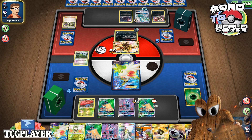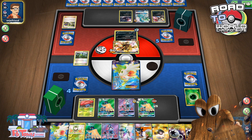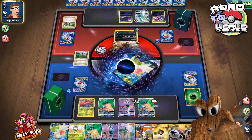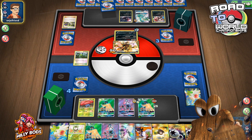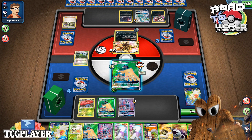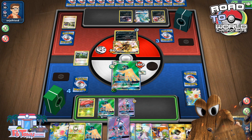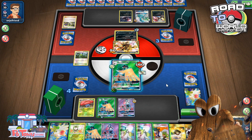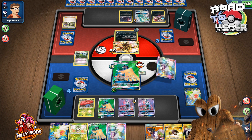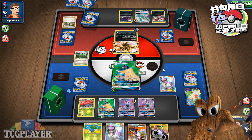He's definitely taking a while each turn. We just see a knockout, so his hand must be really bad. No energy — oh wait, we did see an energy attachment, nevermind. Okay, so I can KO this guy with the CDI — that's good. Do I bench the Lele? Yeah, I think I bench the Lele and then just N. Having a fresh Lele will definitely be useful, and that DCE is just really, really nice to see.